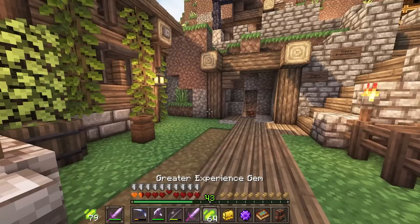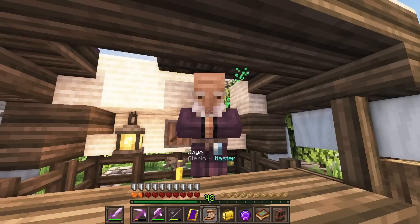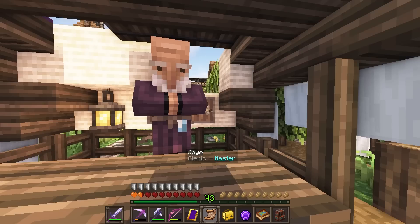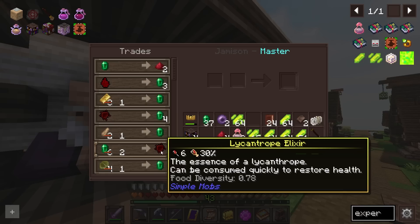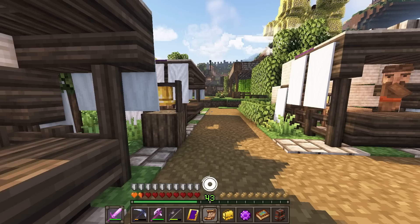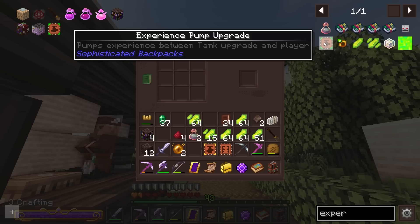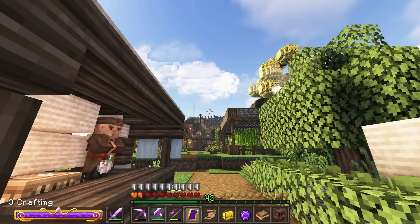There's another thing I want to get set up that should help with enchanting overall: a backpack upgrade that we can now afford. After trading with a couple of clerics, we can get bottles of enchanting — another way to get experience, though it costs a lot of emeralds. These guys also trade for elixir pieces, which are quite powerful. I've crafted up the advanced pump upgrade and a tank, and if we craft ourselves some Isovender, we can make an experience pump along with a tank.